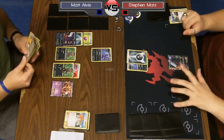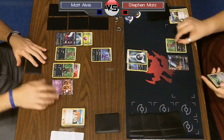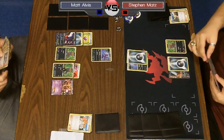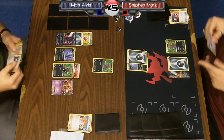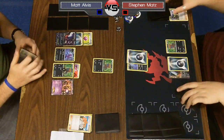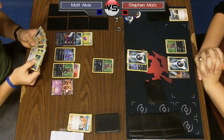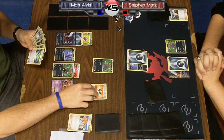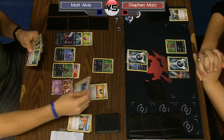Matt has a handful of trainers — a whole lot of nothing — and has to pass again. Steven Catchers out the other Deino, buying some time with no supporters. He'll probably just Junk Hunt for two Catchers. Then Matt rips the Rare Candy — that is such a big card to top-deck. He's going to be able to get the Hydreigon out this turn and then Night Spear. We could see him win in as quickly as three turns.